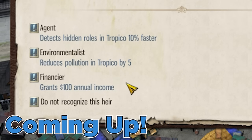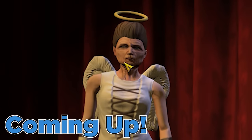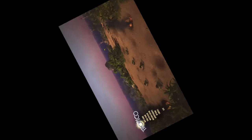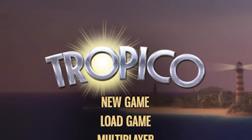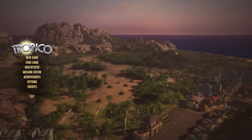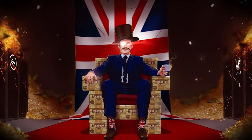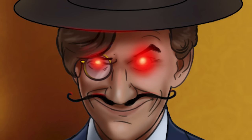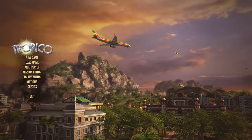We have a brand new heir — we could make them an environmentalist, but instead we're going to make them a financier. Hello there ladies and gentlemen, I'm the Spiffing Brit, and today welcome into the fantastical world of Tropico 5. I'm here not just to showcase what a fantastic dictator I'd make, but also to demonstrate how to create infinite quantities of wealth using an exploit that no one will expect. It's going to be fantastic, cheesy, and the developers 100% never intended this to happen.